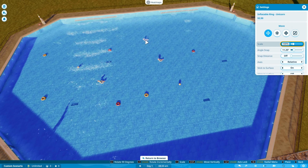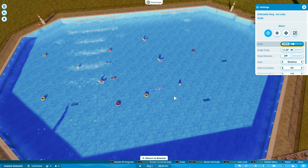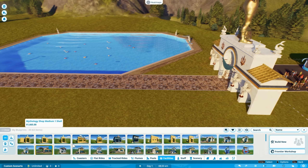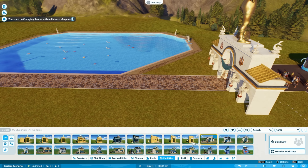They've got a unicorn one — I can't miss that one. Unicorn rings and ice lolly rings. Beautiful. This is looking good. Now this is basically a pool that will work, except we don't have anywhere for anyone to get changed, so let's go with our mythology theme.